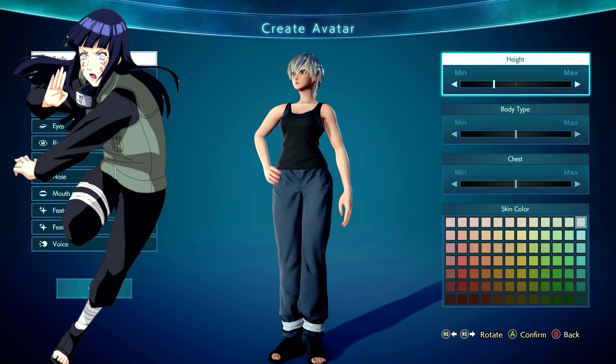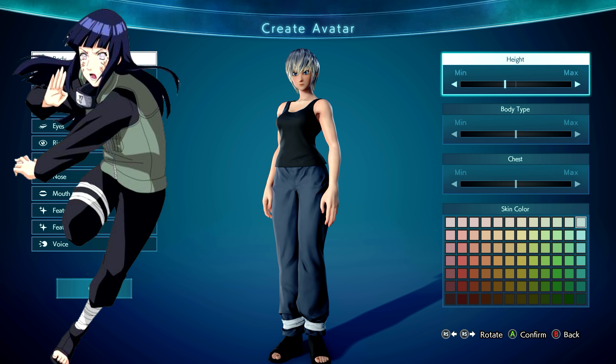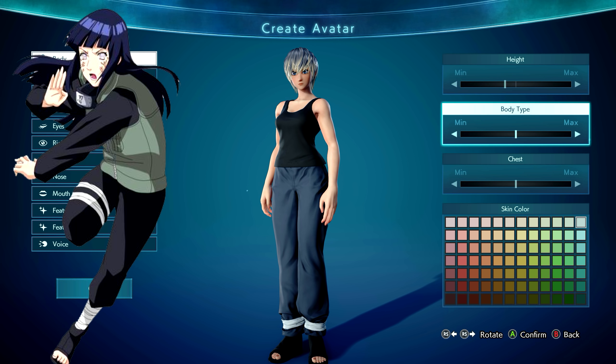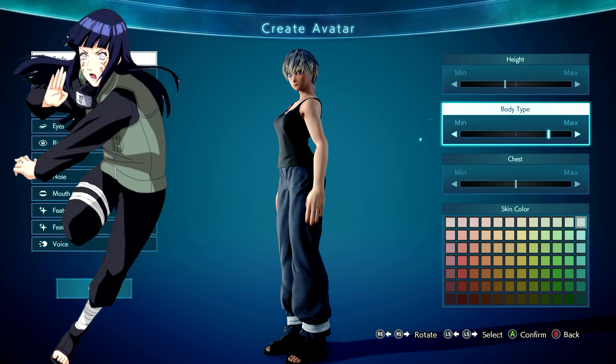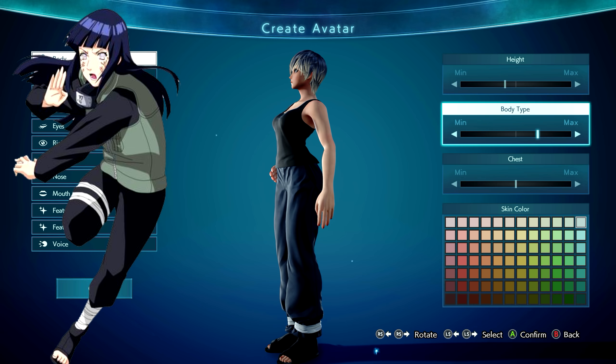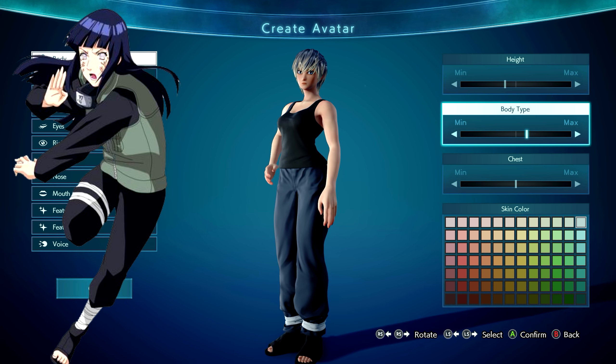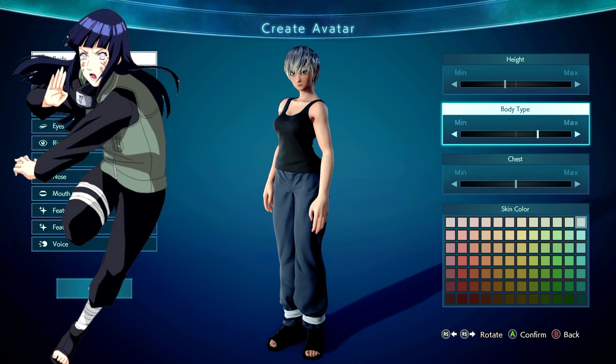For the body, I think I went for a slightly taller female, probably about there because she was slightly shorter than Neji if I remember correctly. For the body type, I would either go two or three away from the center towards max because she is a little bit heavier than your standard Naruto character. I'm going to go with two notches away from the center.